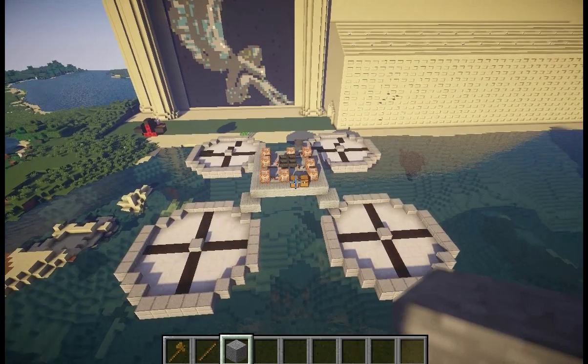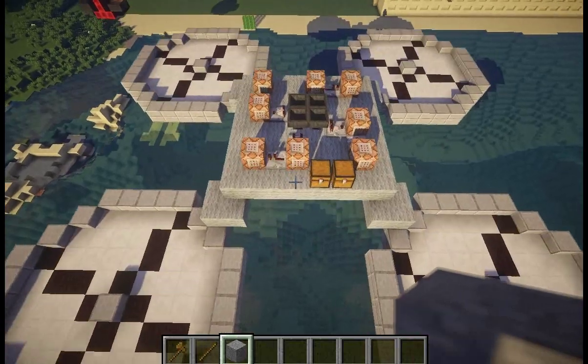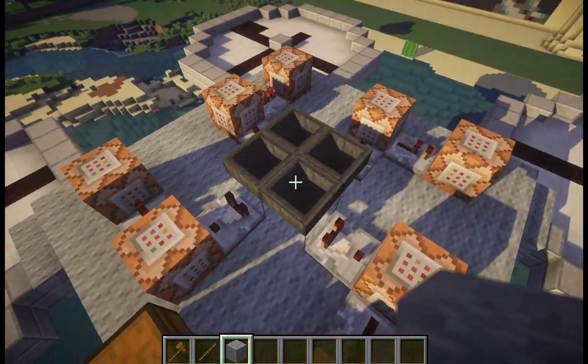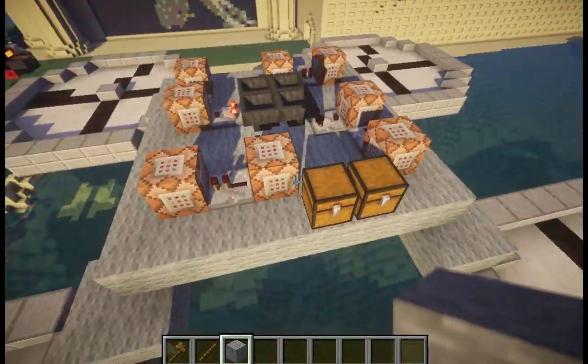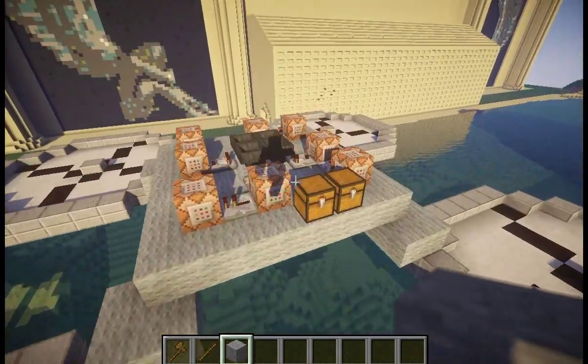The first thing I want to get to is that there are a bunch of blocks that are now supported that previously were not. Here we have a simple mechanism using command blocks around a hopper clock. Previously, hoppers were not supported, and command blocks were not supported either. This kind of rudimentary quadcopter thing is meant to indicate that.